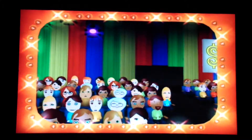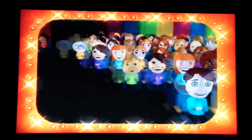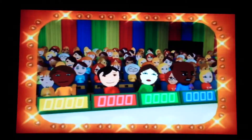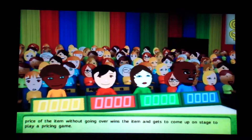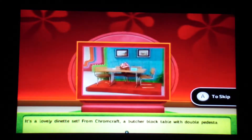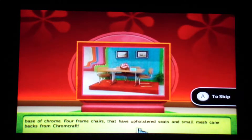1983. The actual retail price of the item, without going over, wins the item and gets to come up on stage to play a pricing game. Here's the item up for bid — it's a lovely dinette set from Chromecraft. A butcher block table with double pedestal base of chrome, and four frame chairs that have upholstered seats and small mesh cane backs. Let's start the bidding.